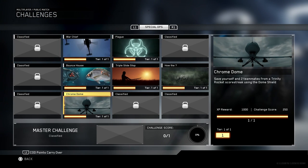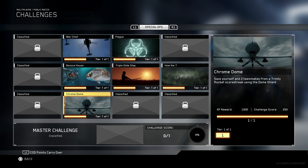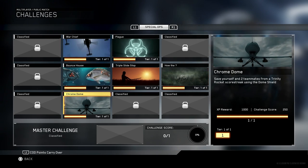Now I know what you're thinking — this challenge is pure luck. You can't force the enemy to call in a Trinity Rocket, nor can you force two of your teammates into your bubble. While that's true, there are several things we can do to prepare for when opportunity calls.